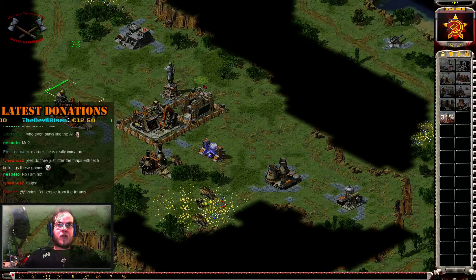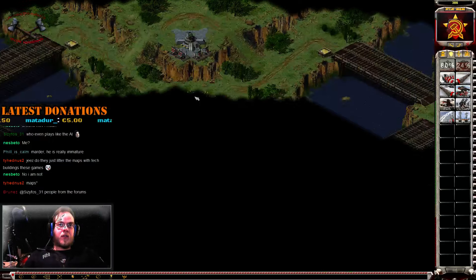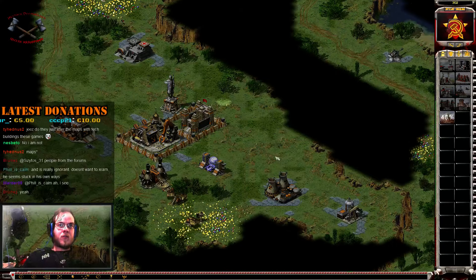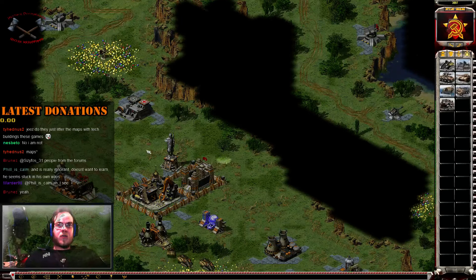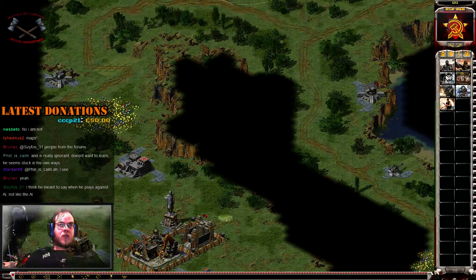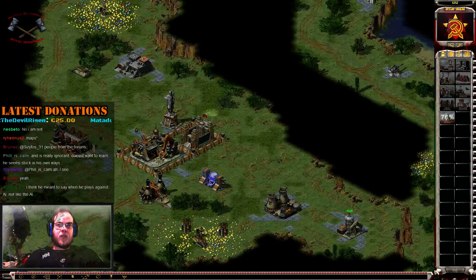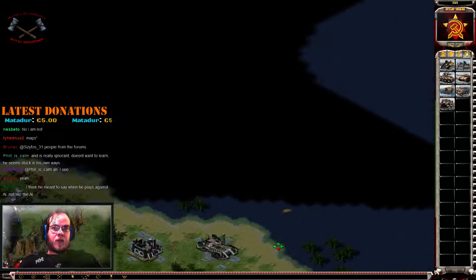Construction complete. Unit ready. Unit lost. Unit ready. Training. Unit ready. There we go. Unit ready. So one, two, three, four, five.